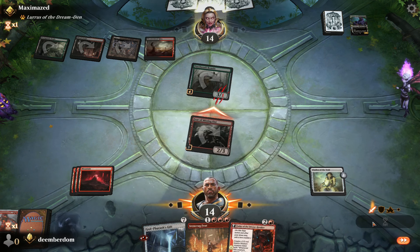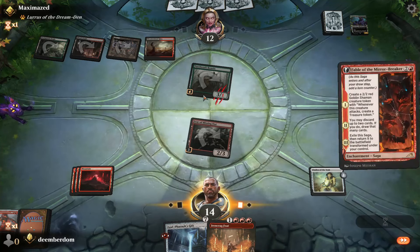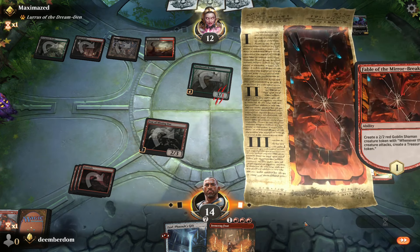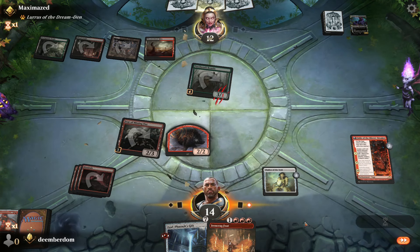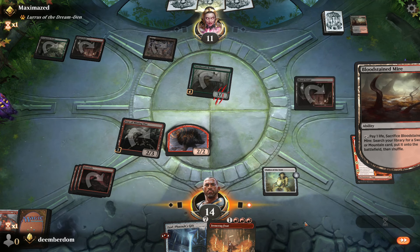We're definitely not blocking the Beastie, so we're just going to crash in for some damage and then slam Fable. We're hoping to draw a land next turn and Ironcrag Feet out a God Pharaoh's Gift, then end the game by bringing back a Fury immediately — basically an instant win against them.